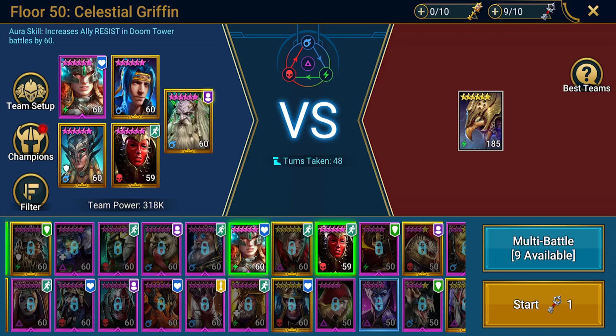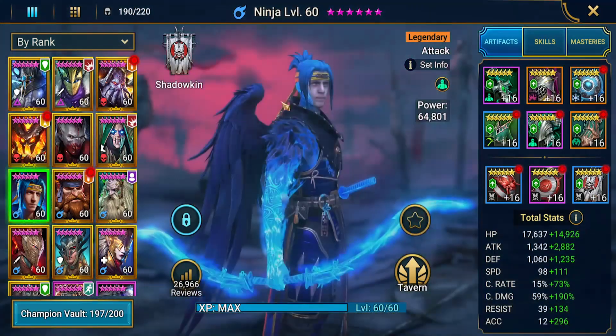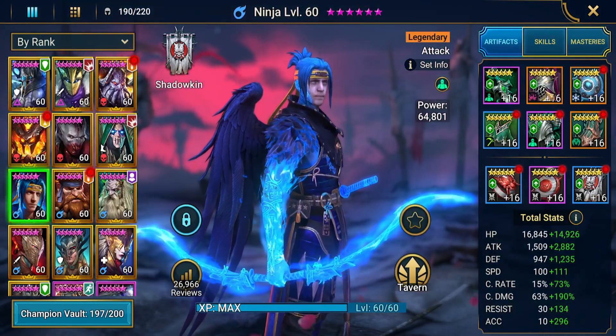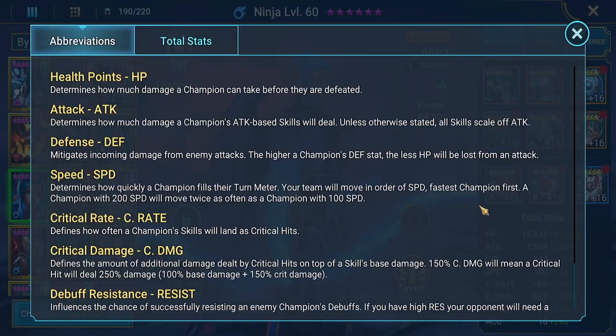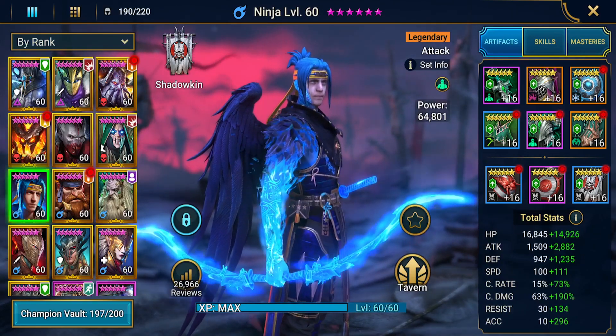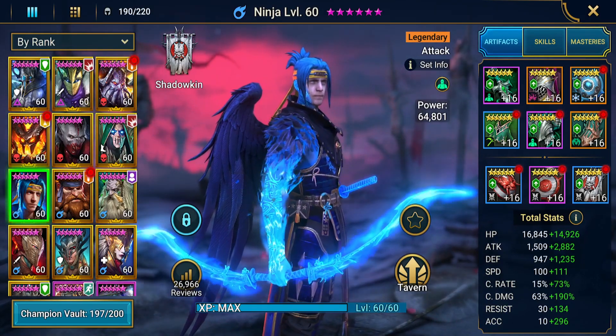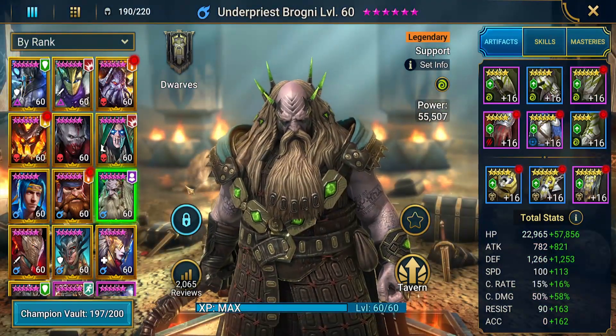Let's take a look at the stats. First one off the bat is going to be Ninja. He's got a Resilience set and then Broken. Stats: 31,000 hit points, 4,400 attack, 2,100 defense, 211 speed, 88 crit rate, 253 crit damage, 164 resistance, and 306 accuracy. He's solidly in the mid-game build.